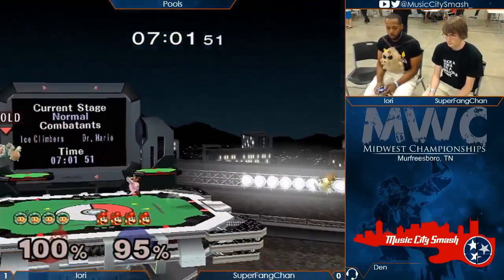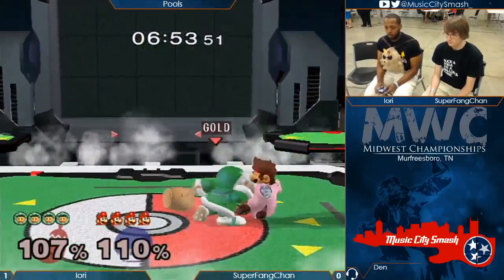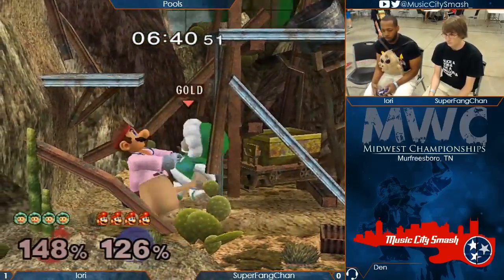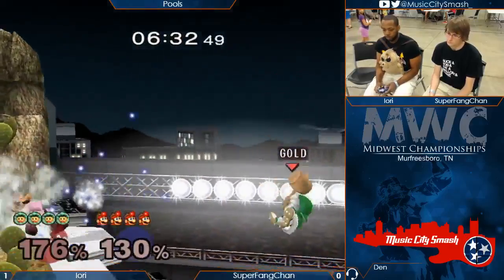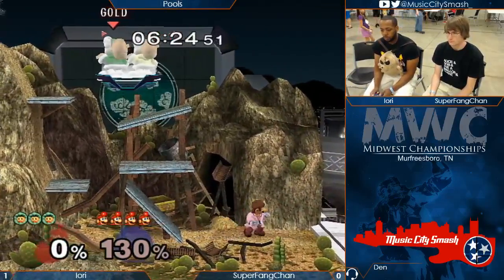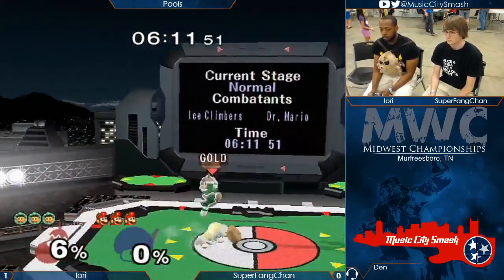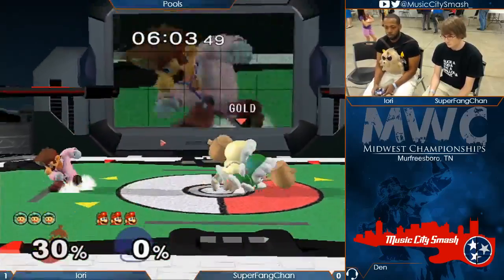There's a down smash — got the Nana kill. So we got Sopo versus Dr. Mario. A back air or a down smash could probably finish this off, definitely a forward smash. He's gonna try pill camping a little bit right here, get some needed damage, and try to frustrate the Ice Climbers into very bad options. Pills are honestly one of the best projectiles in the game, in my opinion. How they bounce around — they're in a really awkward cylindrical shape. A lot of projectiles are straight lines or circles, but pills spin when they bounce, so the hitbox spins as well, making it really awkward to dodge.